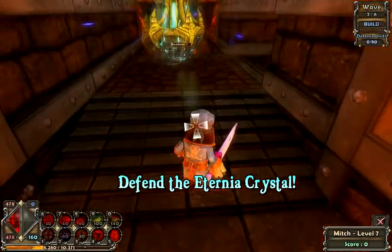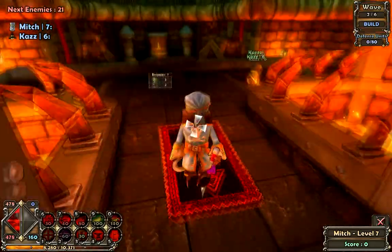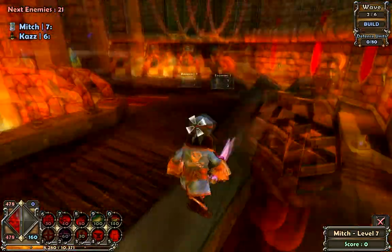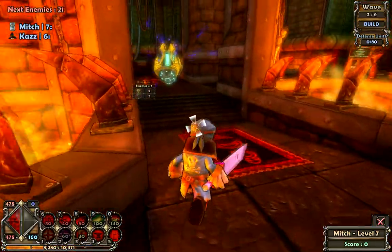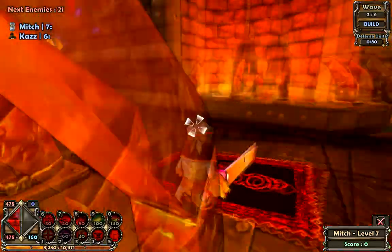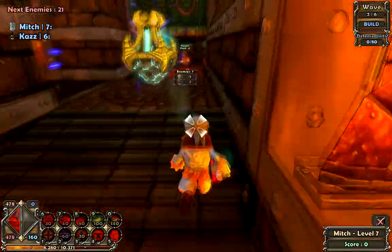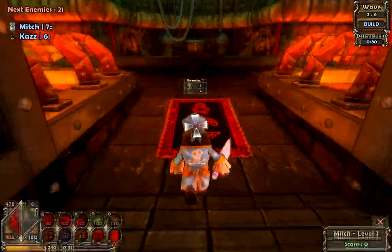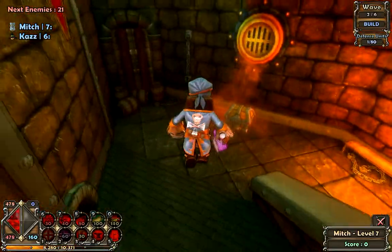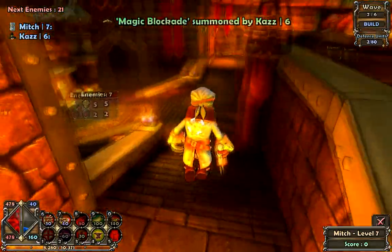You've done this one before. But after this one, you're stuffed. You haven't seen flying enemies or anything. I did not know there were flying enemies. Exactly. So, you can have the two chests on the right side, I'll have the two on the left.